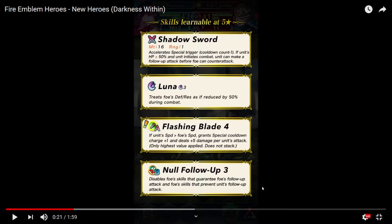We have Null Follow-Up, which disables foe's skills that grant the foe a follow-up attack. That's a really good skill setup for a sword unit. I feel that's just Power Crew Mia — just straight-up Power Crew turn.